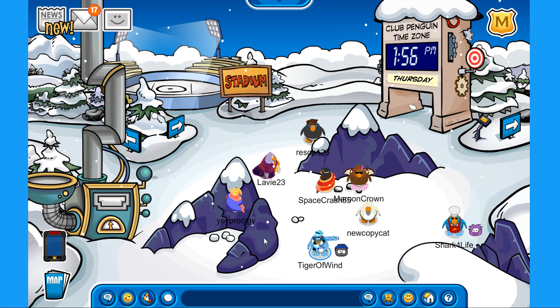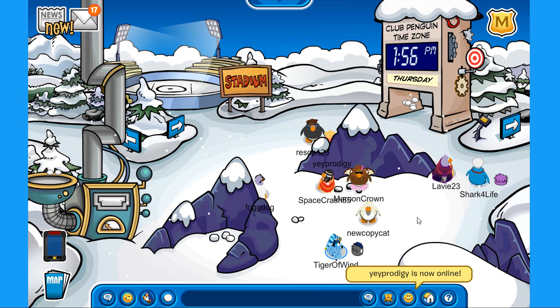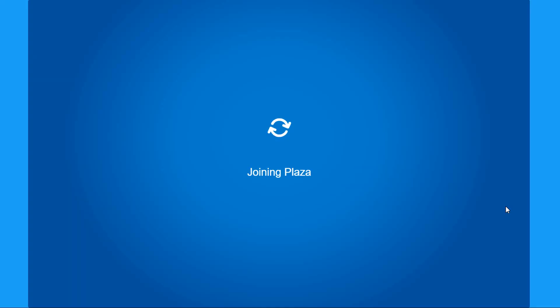And hello there Prodigy, how you doing? Let's accept your friend request — welcome to my friends list. I like what they did with the snow forts, but now let's move on and let's visit the plaza.